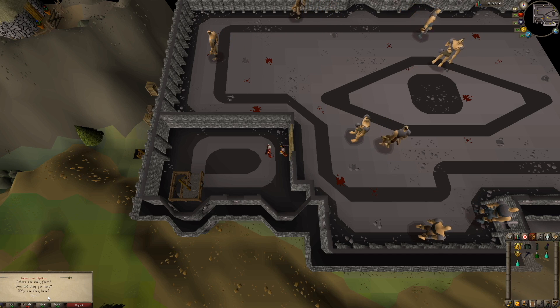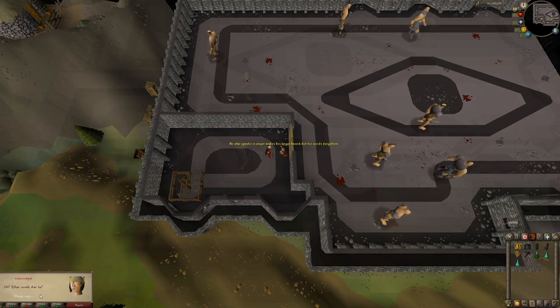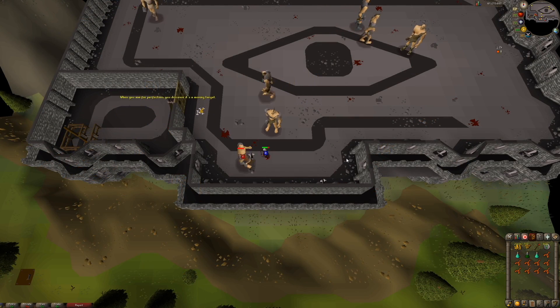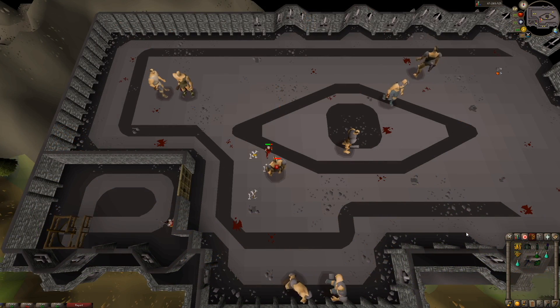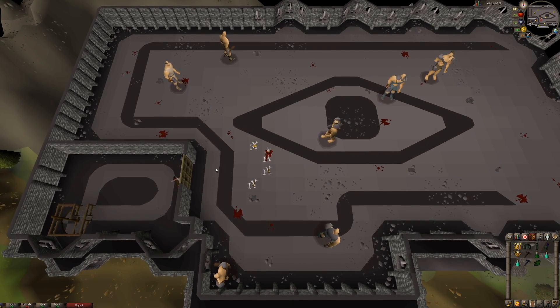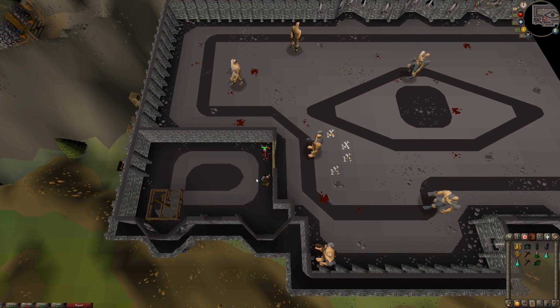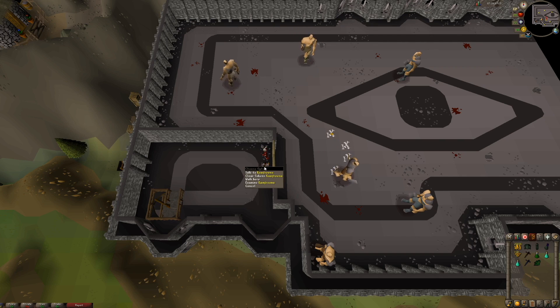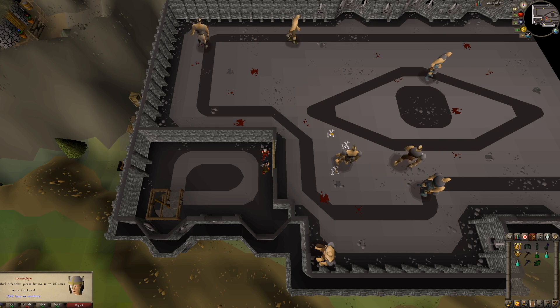You can skip through most of the dialogue here, but make sure that you hit the option that asks why are they here, in reference to the Cyclops. You've now spawned the ability to get your first Defender, which is the Bronze Defender. Go in and kill the Cyclops until you get this first Defender. You can see that I earned my first Defender drop. After each Defender drop, you will have to use it on Camfreno in order to spawn the next level Defender. Here I will use my Mithril Defender on Camfreno so I can spawn the ability to go get an Adamant Defender.